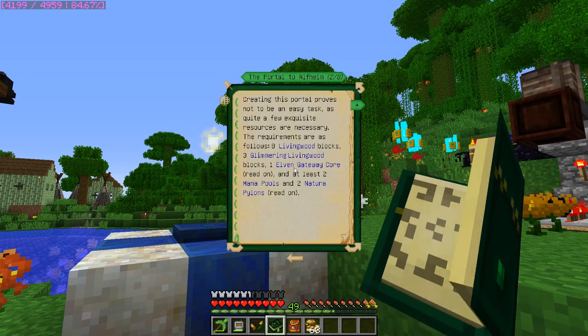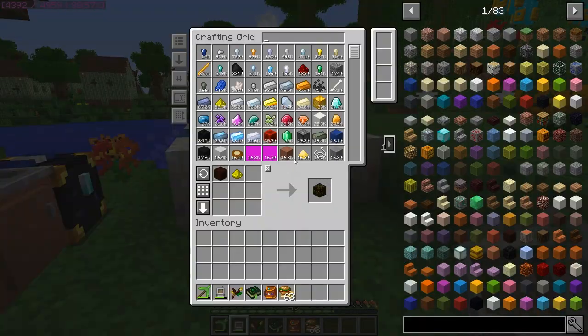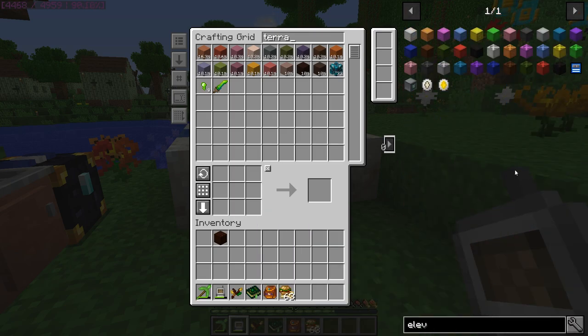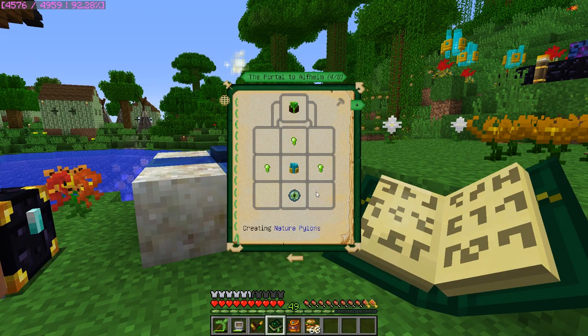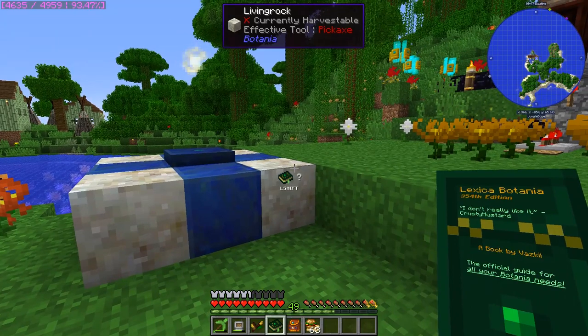Looking in the book for the Alfheim portal, you need 8 living wood blocks, 3 glimmering living wood (which is just living wood with glowstone — already made those), an elven gateway core, 2 mana pools, and 2 natura pylons. The elven gateway core takes living wood and terra steel nuggets. Let's make those — we have 9 nuggets — then craft the elven gateway core. We also need 2 natura pylons, which means 2 mana pylons upgraded with eyes of ender.